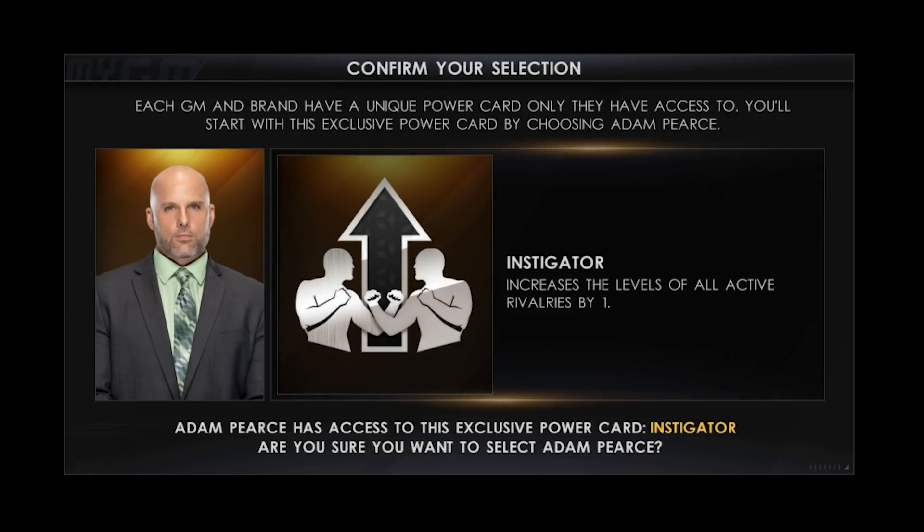Managing active rivalries is incredibly difficult, especially later in the season. Let's say you're a week out from WrestleMania — being able to boost every single rivalry by one is pretty huge. It means you can give fighters a bit of rest if they need it, boost everyone up to level four going into WrestleMania. I think this is certainly one of the better power cards, and we're going to put Adam Pearce on our shortlist of the best GMs.